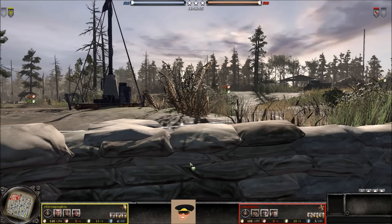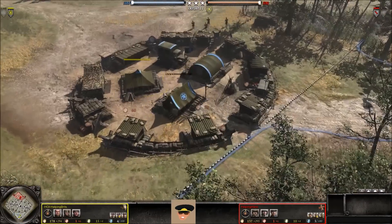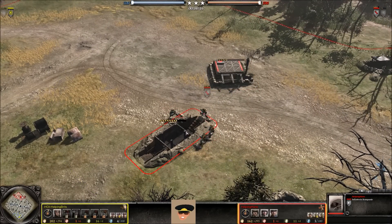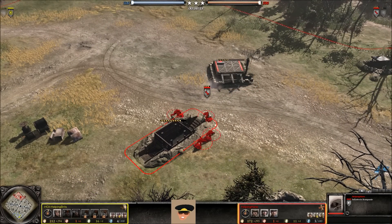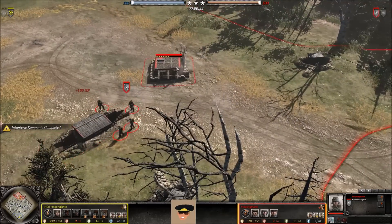Mr. Sotko here, and welcome back to another Company of Heroes 2 replay cast. Today it is a 1v1 on Crossing in the Woods between our blue U.S. Forces player Helping Brits, and up top we have our red Wehrmacht player Helping Hands. Why are these two always going at it? I don't really know, but it always makes for a really good show.